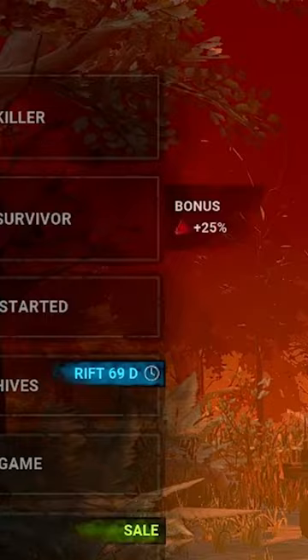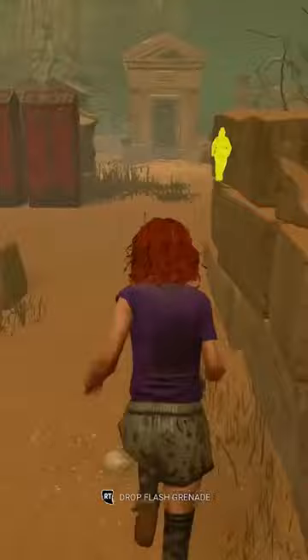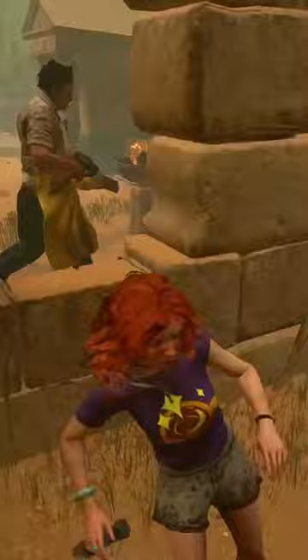The first tip that I can give you is probably the most obvious, and that is just to play whatever side — killer or survivor — has the blood point incentive. Getting double blood points every game is super nice, especially since they got rid of the bonus blood points with Barbecue and Chili and We're Going to Live Forever.